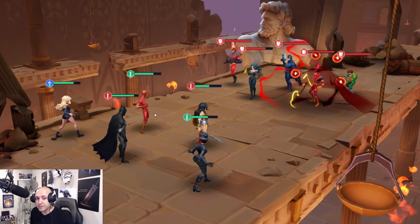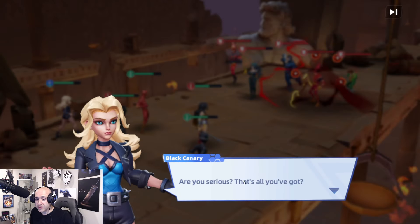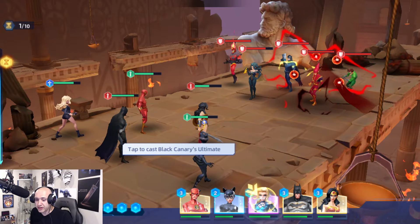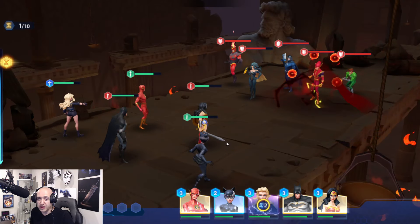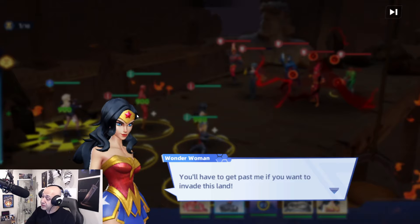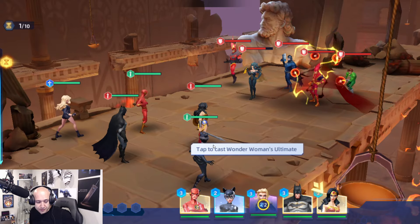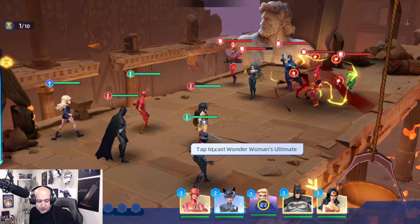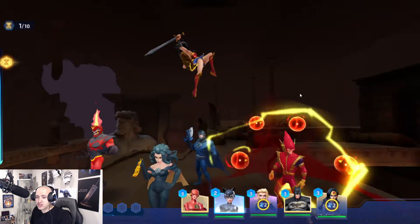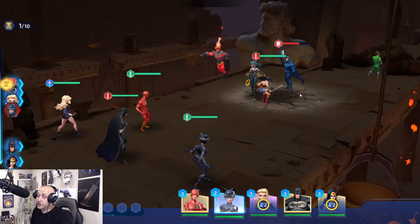Black Canary is a healer, for example — she also does silence. You can see her heal right there. There are different character rarities: common, rare, elite, epic, and legendary. Wonder Woman is a legendary character. Let's go in and watch Wonder Woman's special — the animations look really crisp and good, unfortunately not showing at full quality due to the emulator acting up.